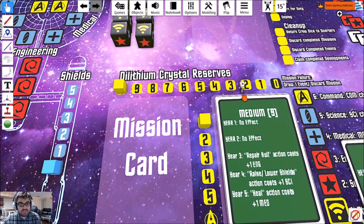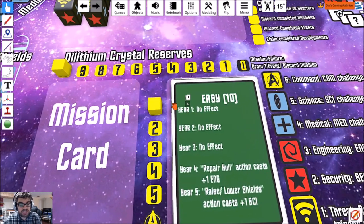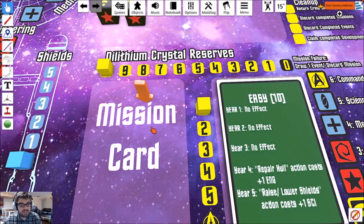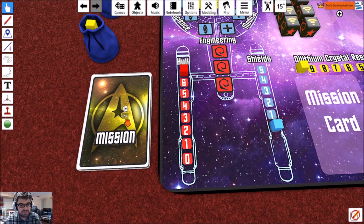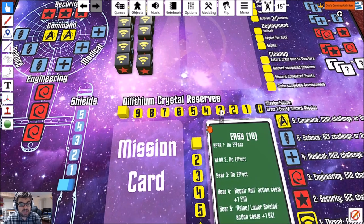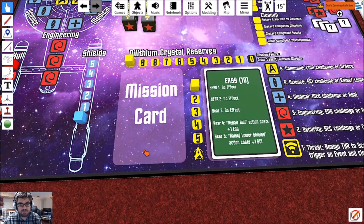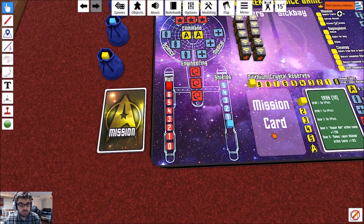To complete a year, you have to complete the mission card. There is a deck of mission cards, which I'll shuffle right now. We're going to draw one and start trying to complete it. In most cases, it's a step-by-step process — you do this, then this, then this — and when you complete it all before the Dilithium Crystal Reserves run out, you'll move on to the next year. The mission card goes away, you draw a new one, and so on.